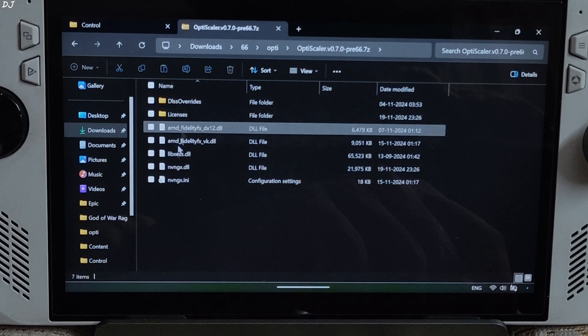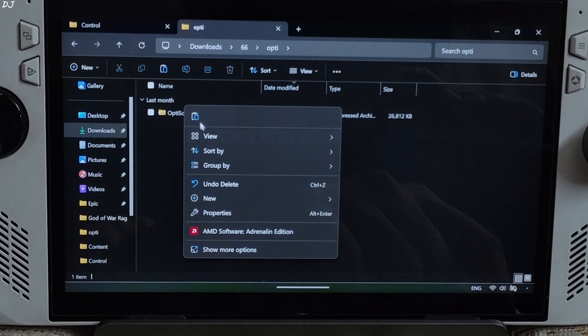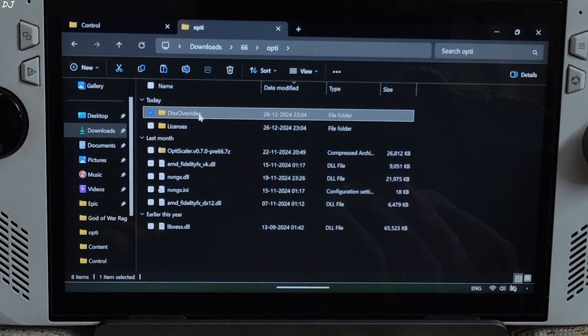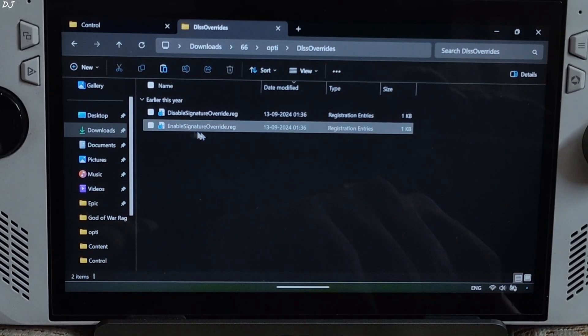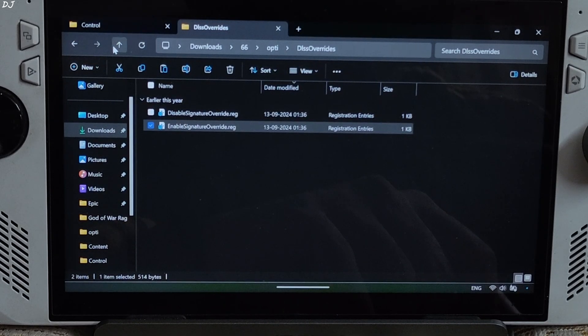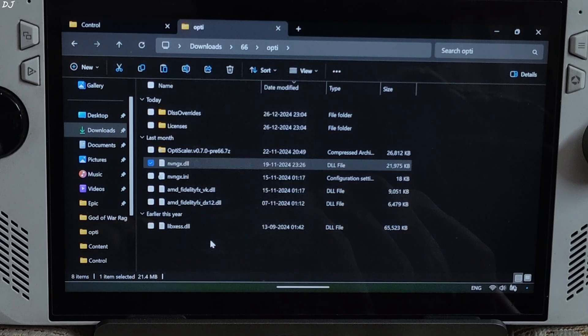Now I will be installing the OptiScaler mod. Open the mod's archive file and extract its contents. Copy them, go back, and paste. Once the extraction process is complete, open the TLSS Overrides folder and execute the registry file to enable signature override. Run, then OK. Go back and change the name of the nvngx.dll file to dxgi.dll.